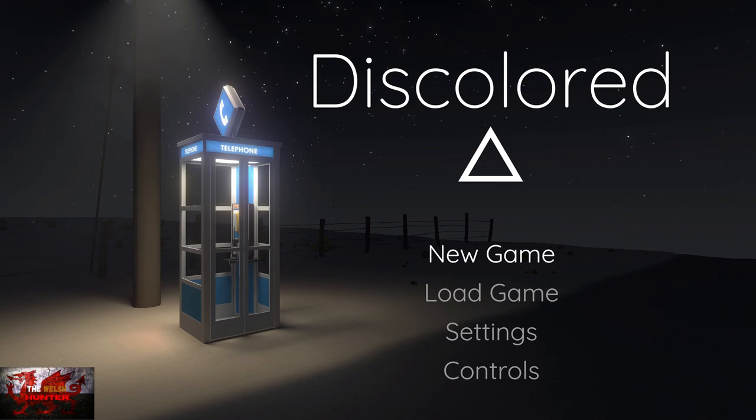There are a few missable achievements, and some of the puzzles may be a little bit confusing, but not too bad to figure out. That is why I am here, because I love you. Following this guide should get you your shiny new 1000 game score in around 15 to 20 minutes. So with that being said, let us begin.